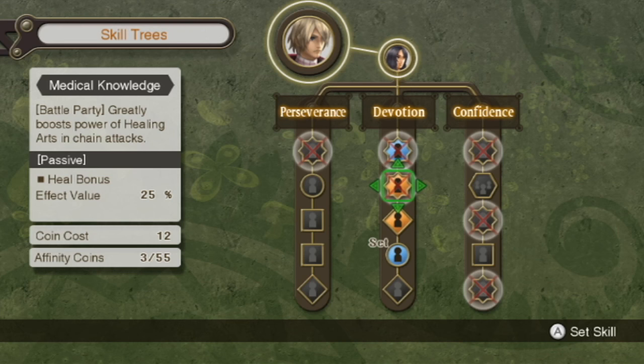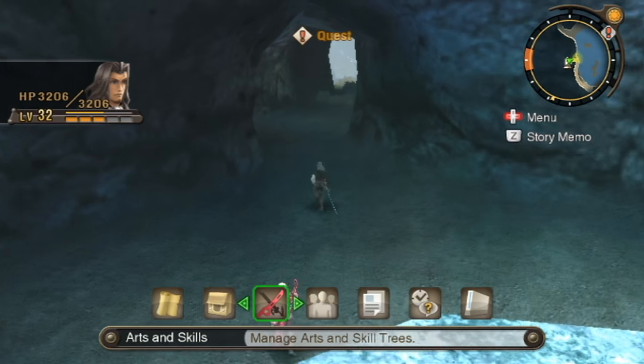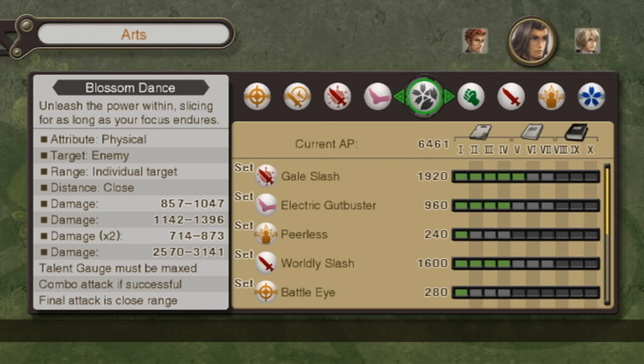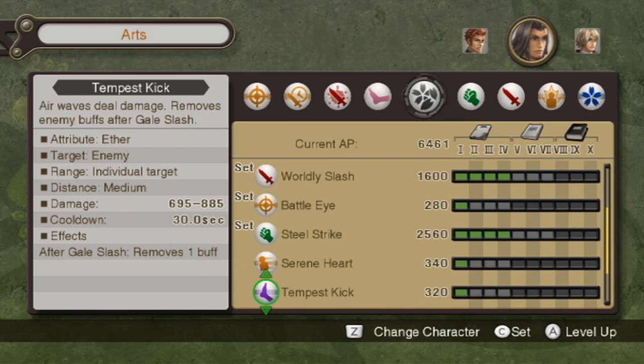Greatly boosts power of healing arts and chain attacks — but I rarely, if ever, use light heal in chain attacks. I've unlocked a few arts while off-screen. I'm still going to hold on to my AP for a bit longer despite having so much of it. I want to get to like five digits — like 10k on Dunban — and then I'll probably just use it all.